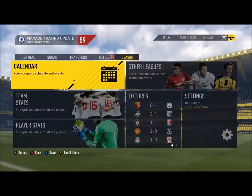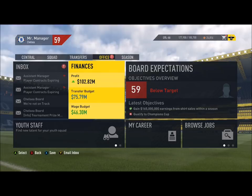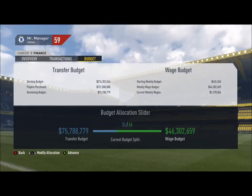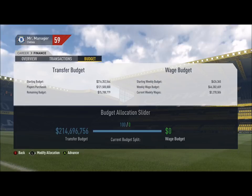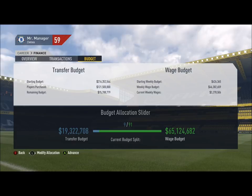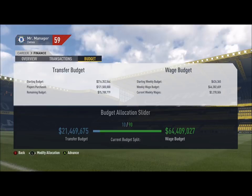I'm going to quit out of here. It is around the end of the season and my rating is 59. Now look at this — if I change this back we already have 214 million. But that's not what you want to do. You want to go for around 10 to 20 million transfer budget.